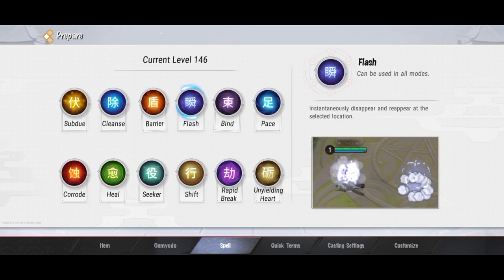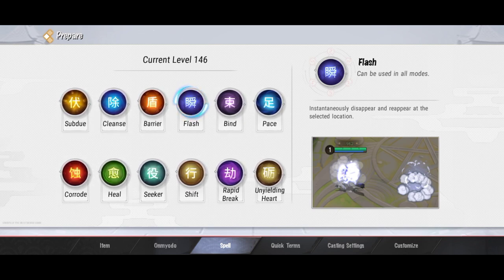Untuk spell selanjutnya ada Flash. Mungkin kalian udah pada tahu, ini tuh spell yang digunain sama hampir semua Shikigami. Fungsinya berguna banget, simpelnya Flash ini cuman teleport ke suatu tempat, tapi dia juga bisa menghilangkan serangan. Misalkan udah diserang gitu, kalian nge-flash, nah serangannya bisa ter-cancel. Jadi spesialnya itu Flash.